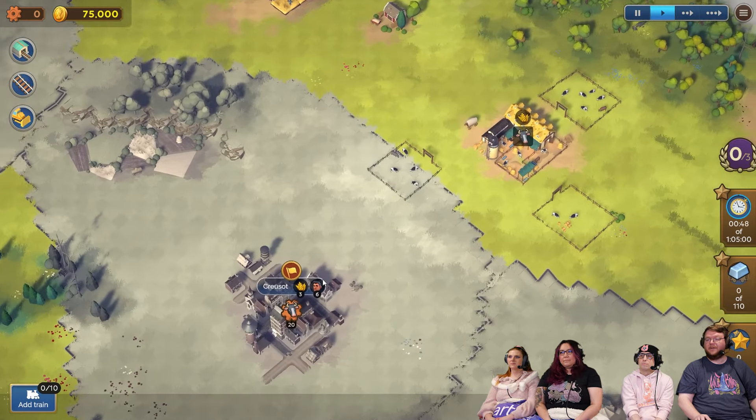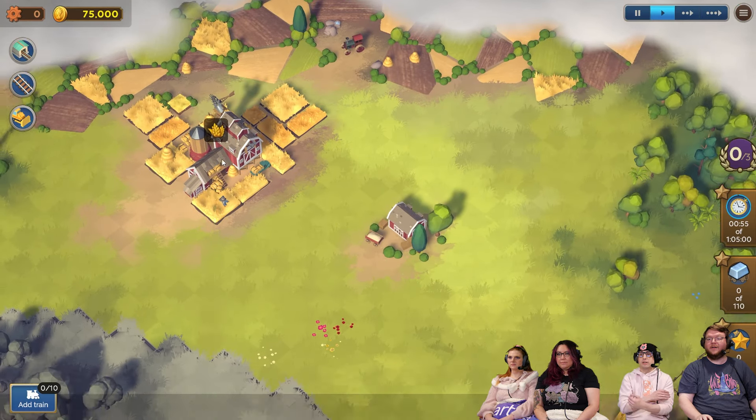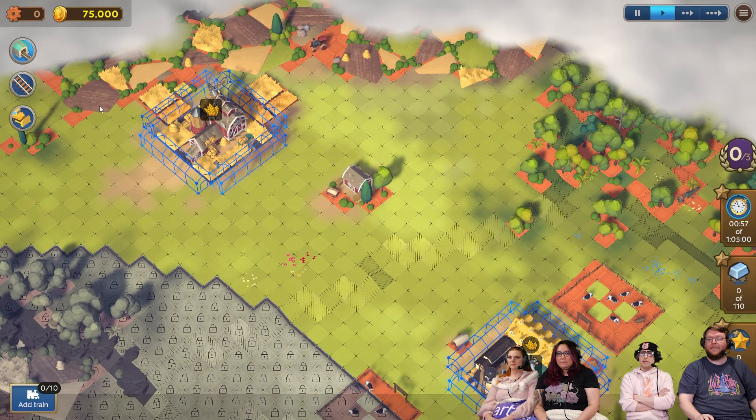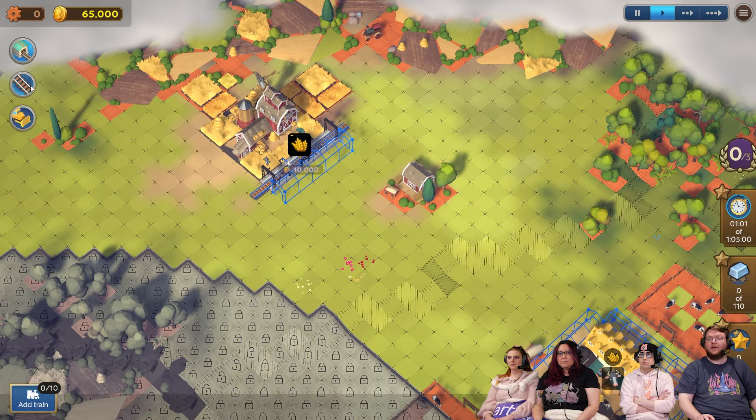This is very similar to the game that me and Anna played. Except this, in my opinion, is a little bit more tutorialized than that one. Because when you hover it, it literally shows you the connections that you need to make. This is Railway Empires, but simplified, which is nice.